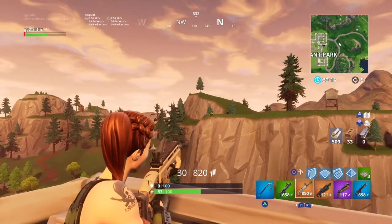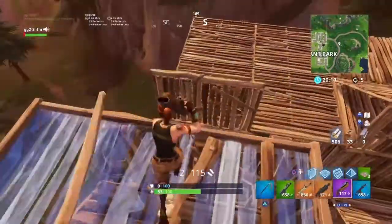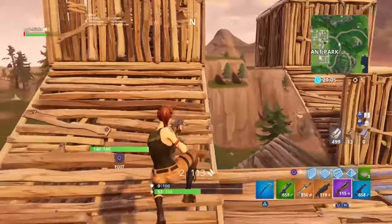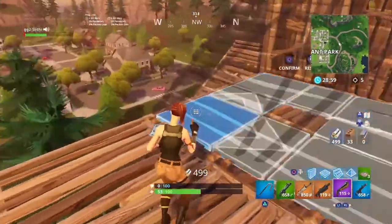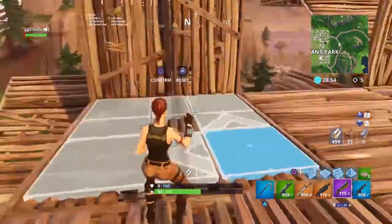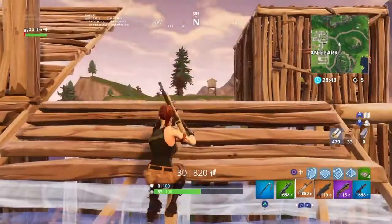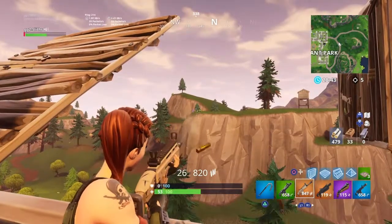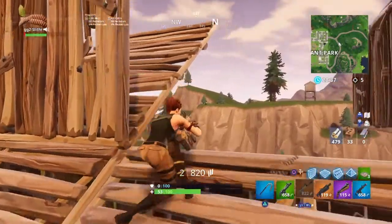Tip number one: when you're in close range you can shoot faster, you can shoot rapidly. But if you're in far range, it's not a good thing to do this because you're gonna point everywhere.